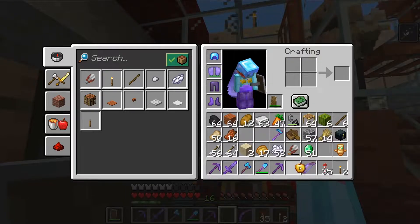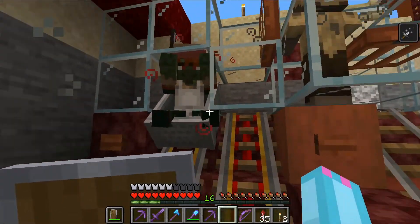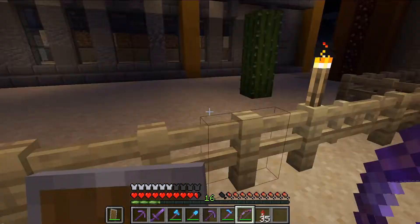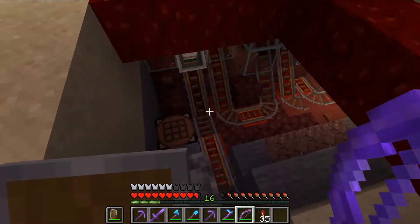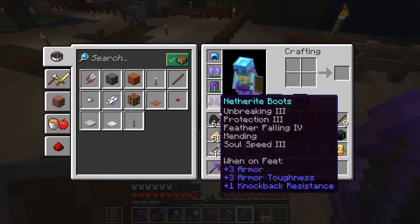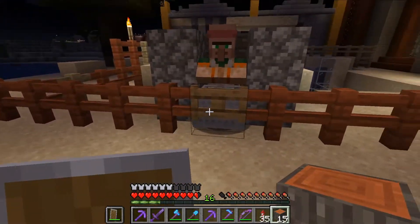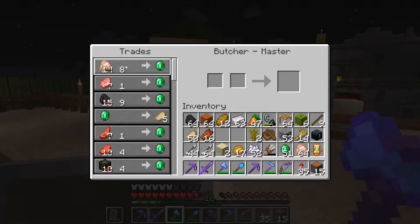First we throw a splash potion of weakness on him, then give him a golden apple. Now he's being cured. Look at him — he looks better already. That's the sound of a zombie being cured. There he is, he looks great. We release him, and while he's still in there, we make sure that he can't get out. And look — he has much better deals now.